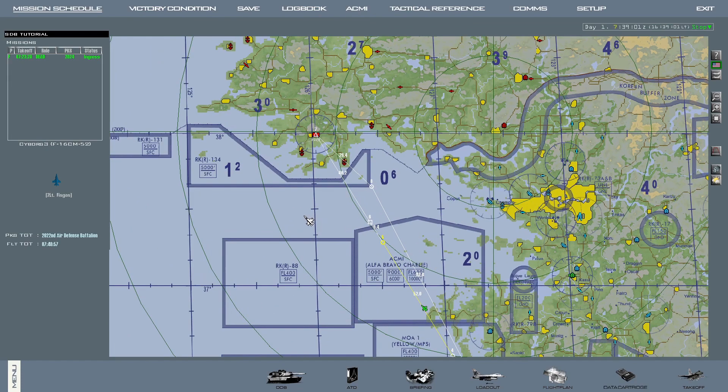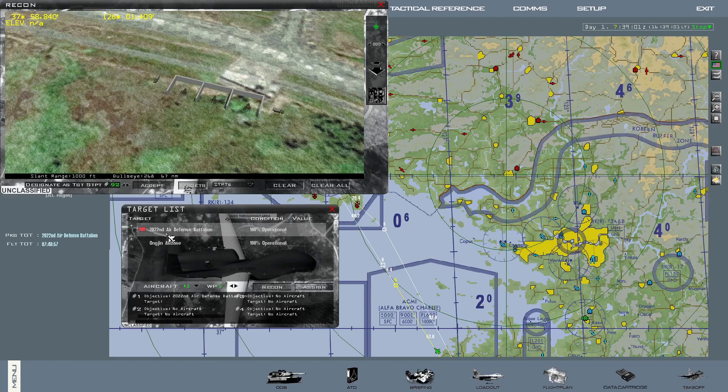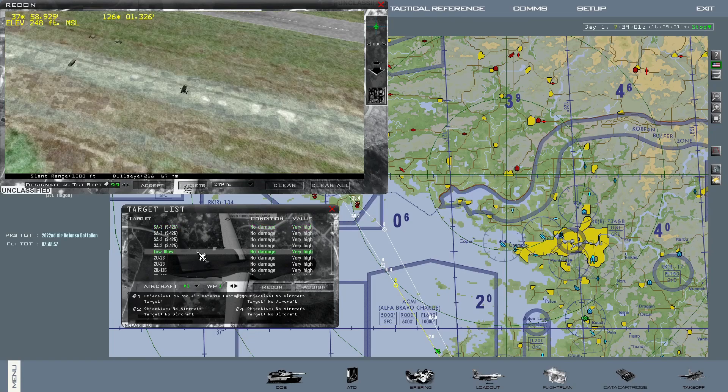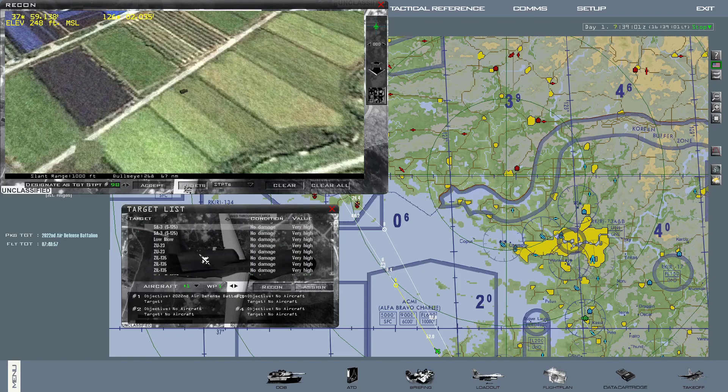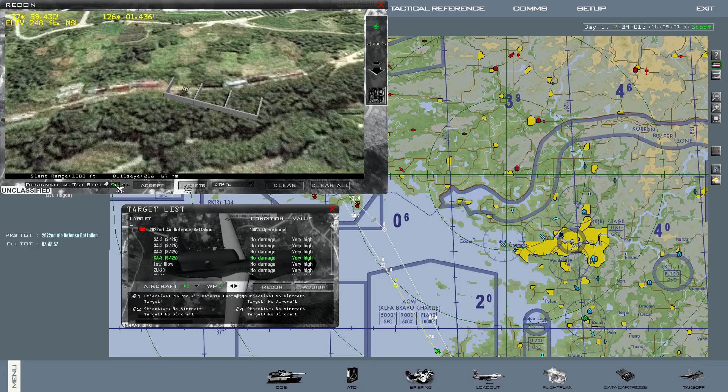So how are we going to do this? First of all, like with other JDAMs, I'm going to go ahead here to recon onto the target. Today I will be targeting this air defense battalion. When engaging air defense units, SAMs specifically, I want to target primarily the radar. So for example, I set here low blow as my first target, and the flat face.